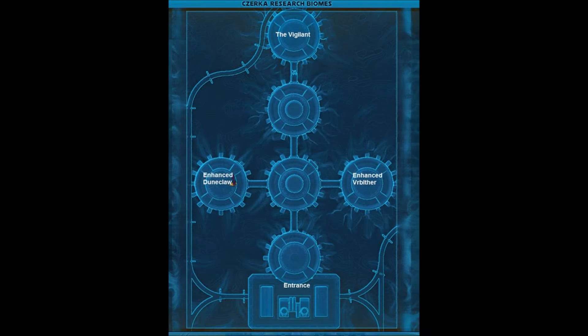Unlike other Flashpoints in the Old Republic, Core Meltdown allows you to choose which boss you want to do first. For the purposes of this video, we'll assume that the Enhanced Doomclaw is the first boss, the Enhanced Vlimithur is the second boss, and the Vigilant is the last boss.